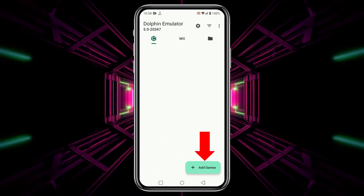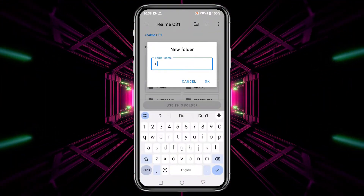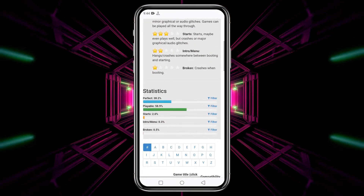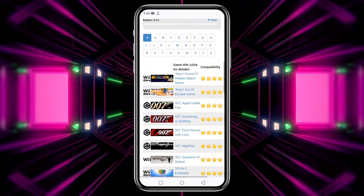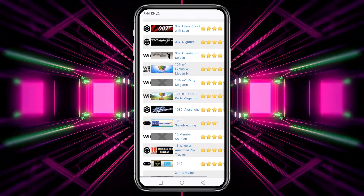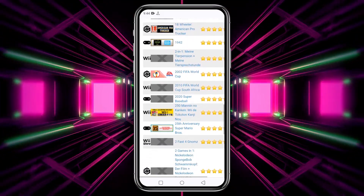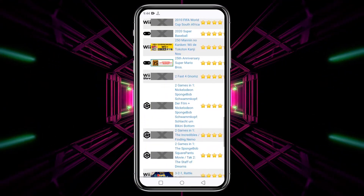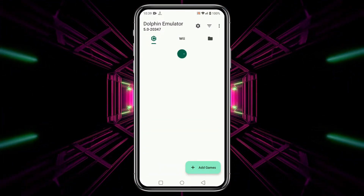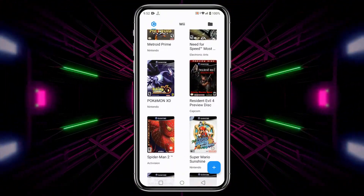Now let's add games to Dolphin. Click Add Games in the bottom left corner to open your phone's file manager. Create a new folder, name it Dolphin Games, and paste your games into it. Dolphin can run both Nintendo GameCube and Wii games. Check the compatibility list on Dolphin's website to ensure your game is playable. Make sure your games are in supported formats like ISO, GCM, or NRG, and that you legally own them. Click Use This Folder to allow Dolphin access — you'll see all your games listed, ready to enjoy on your Android phone.